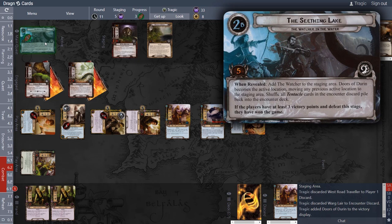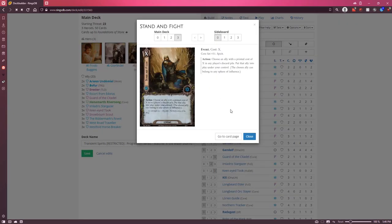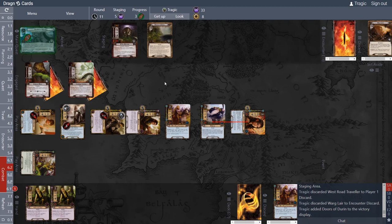This deck didn't perform nearly as well as it normally does. Normally we get more of those Stand and Fight plays — we have three in the deck, so you can usually pull questers back from the graveyard in those final questing turns. We also have Valiant Sacrifice, which lets you draw cards when people die, and three Maithans — we only saw one. So there was a ton of card draw that didn't happen. The deck usually works really well and has cards galore, making it very easy to open the Doors. But that's Watcher in the Water done — I'll see you guys next time!